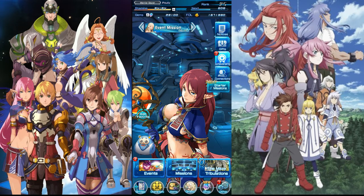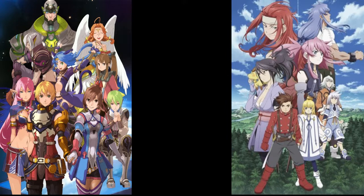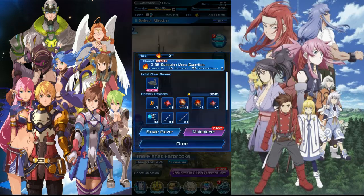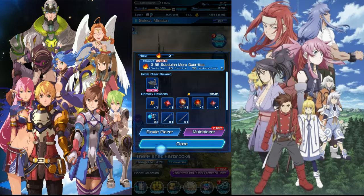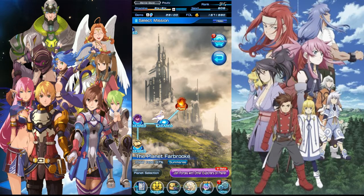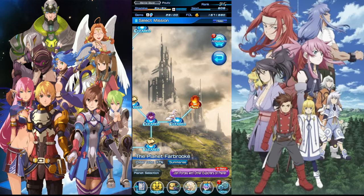I haven't really made too much content on this game, because there really hasn't been too much going on. I've completed the story mode up to as far as I can right now. There's still one more mission I have to do on Chapter 3, but I can't do it right now because you need one more Barrier Blaster, and there's currently not one in the shop to buy. So you can literally only 97% this planet.